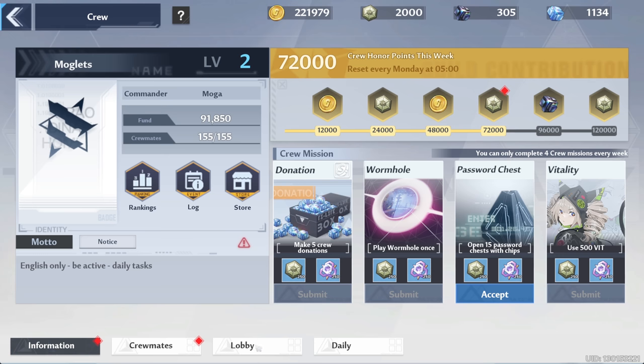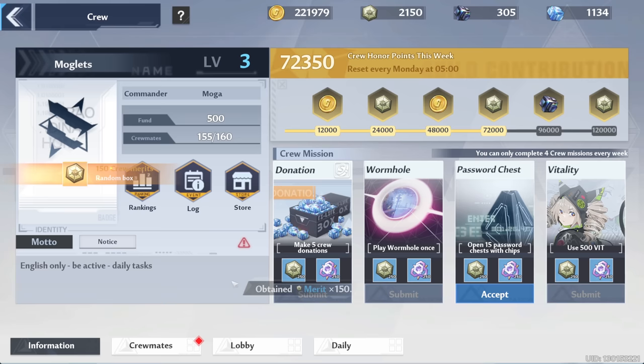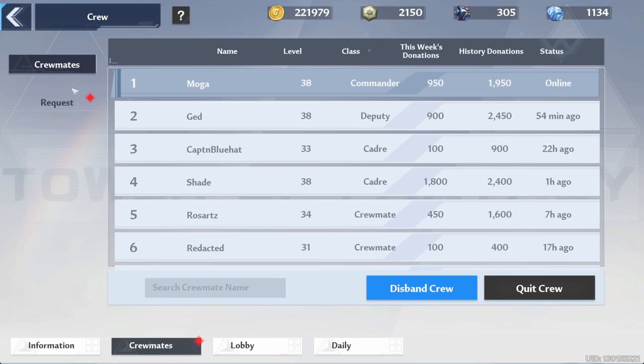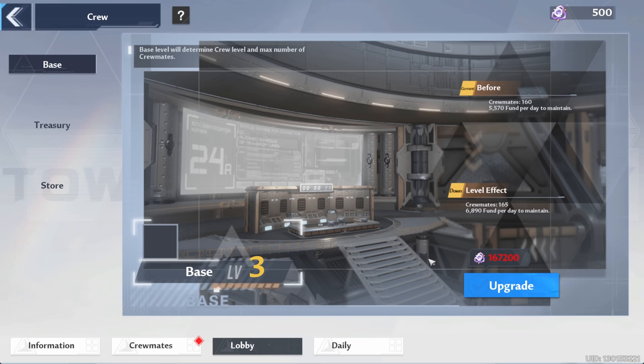Oh dude, I think we can do it! Level 3, let's go! We're number one. Literally the only thing to do with the guild right now is do your weekly tasks and donate daily. I've been quite strict about removing inactive people because we have so many requests — these are just from this morning. Speaking of which we can go ahead and accept people. Next upgrade will take 167k.